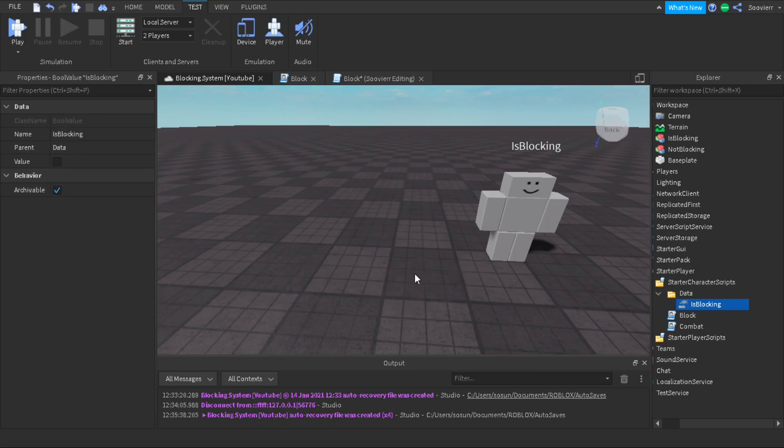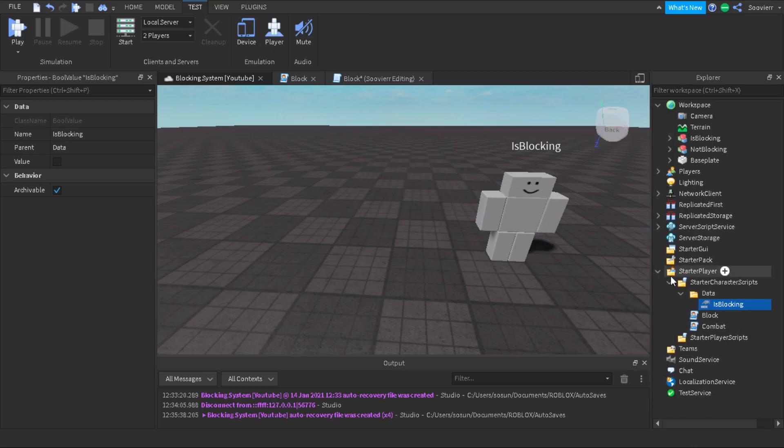The name is super important. This is going to be the most important part of the system because we want to make sure that when we're blocking, we can't punch at the same time. We also want to make sure that when other players are blocking and we punch them, they're not going to take damage. That makes it efficient for our simple block system.